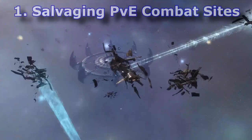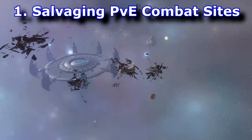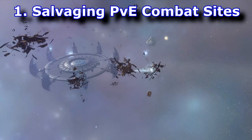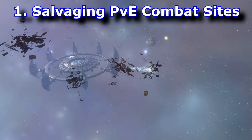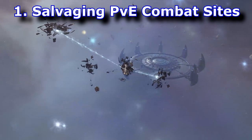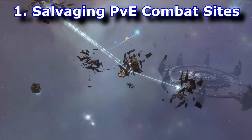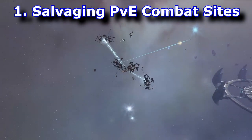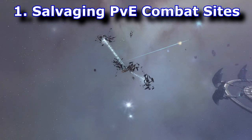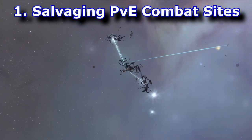The first one, by far and away, is salvaging. This is something you could do as literally a day-one player. The ship I'm flying is the Cormorant, which only cost me about six million ISK to get into. I really like this because it plays off of your other corpmates' playstyle — as they're clearing PvE combat sites filled with sleepers, sleeper wrecks pay out really, really well. Between each site I was getting anywhere between two to eight million ISK depending on the number and types of wrecks.